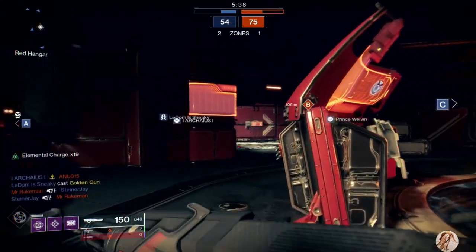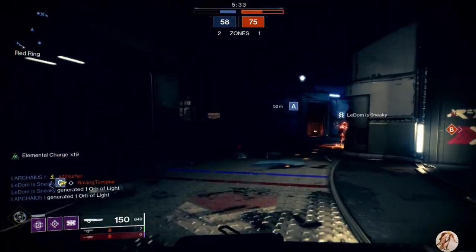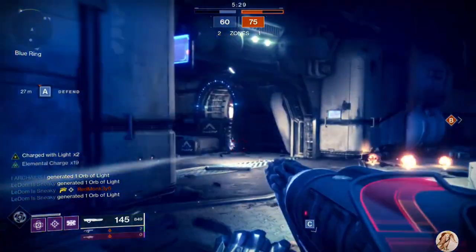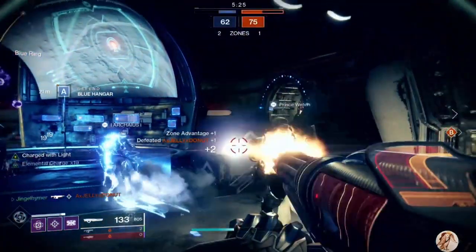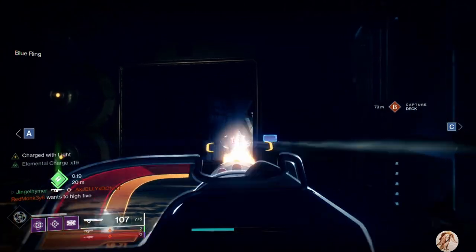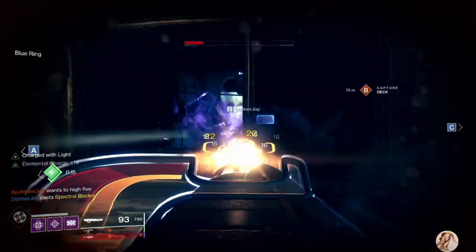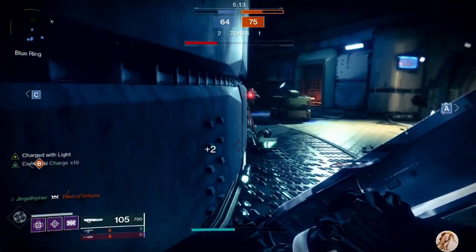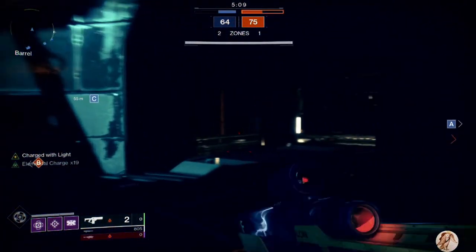Sometimes you just gotta take a death in Destiny. There's a Lemon Arc and a Mountaintop guy close together, but that guy is immediately melted. If this guy picks me he's dead because I have Charged with Light and a fully ramped-up Sweet Business. We shouldn't have been doing 22 damage — we should have been doing more. This guy's gonna kill me — I can't get away from him.